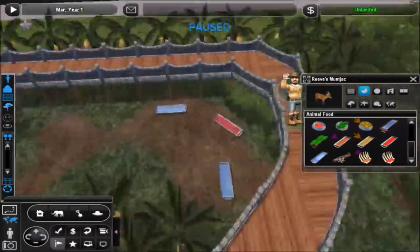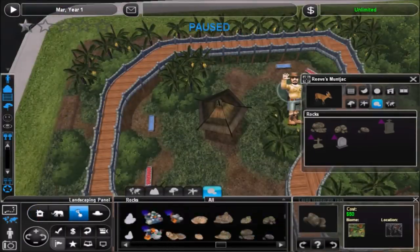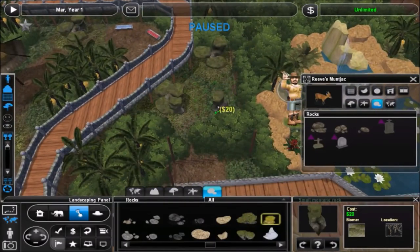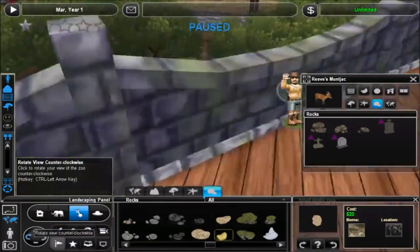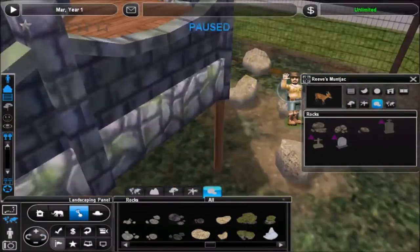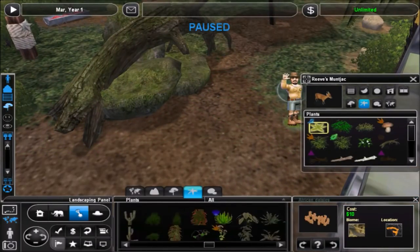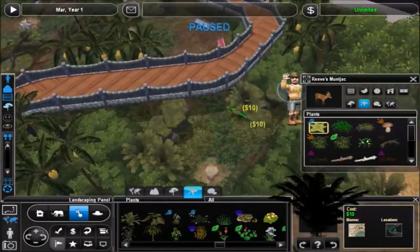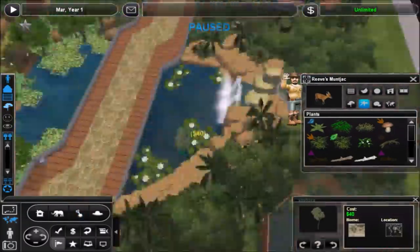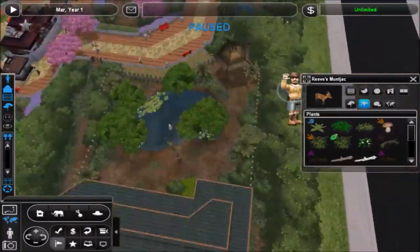The next big animals will be the Bengal tiger, the giant panda, the clouded leopard, and I think the Javan rhino as well — those four will be the next ones I do. If I said I'd do anything else and don't remember, let me know in the comments and I'll fit that in. Even after those four I should still have room for a few more exhibits. Once I finish this exhibit, I think we're about two-thirds finished with the zoo as far as the space we have.